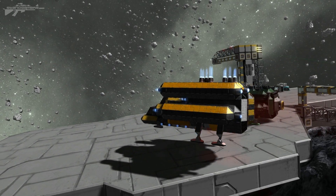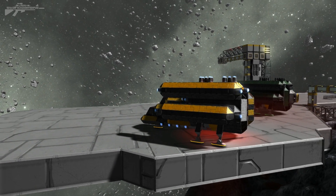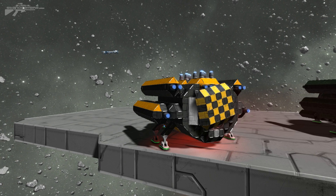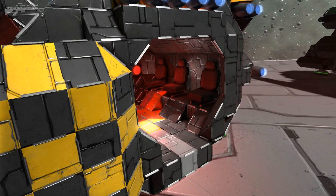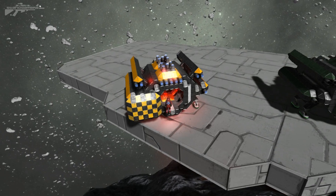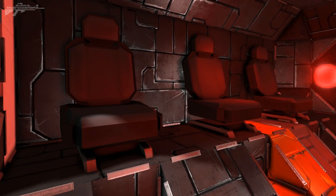This is a very welcome addition to the Space Engineers blocks. It's been requested and it is now finally here. So we're going to press K and open up the rear door — I'm not going to spoil it until we get around the back. It's a passenger seat block. I've been waiting for something like this for absolutely ages.